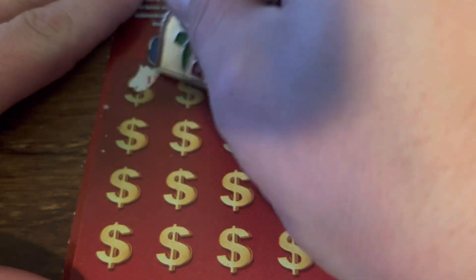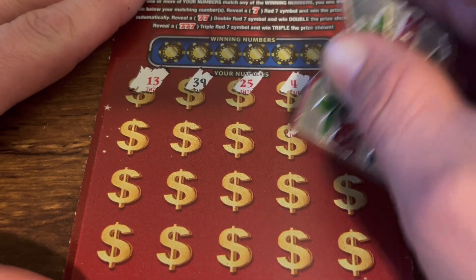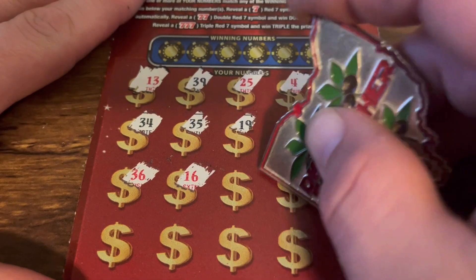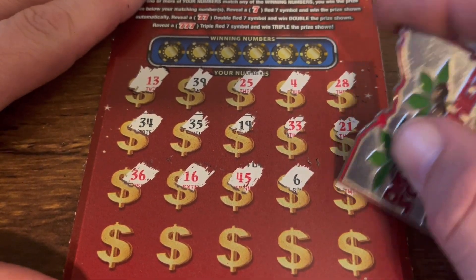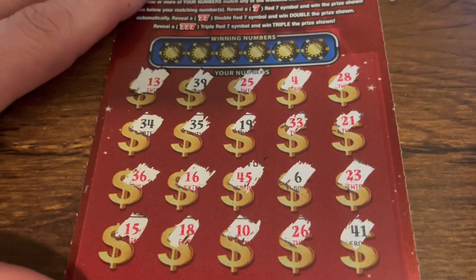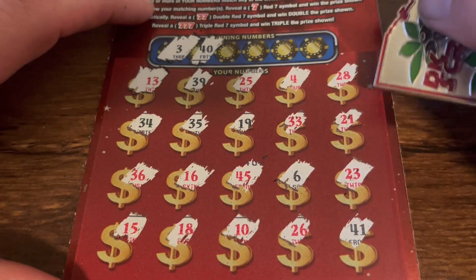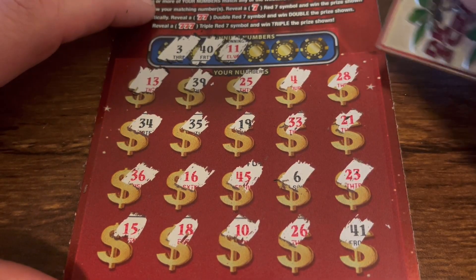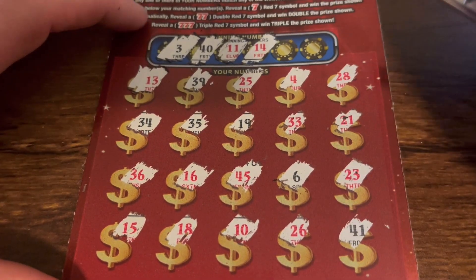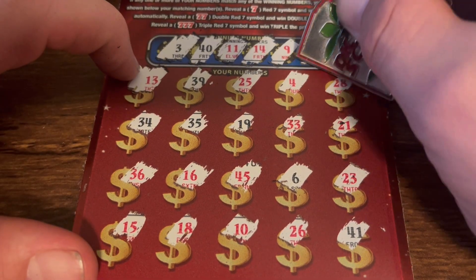Let's take ticket 43, do a symbol hunt why not. 13, 39, 25, 4, 28, 21, 33. 19, 35, 34, 36, 16, 45, getting all the fives — 23, 41, 26, 10, 18, and 15. A 3, we got a 4. 40, we got 39 and 41. 11. We got a 10, 14, we got 13 and 15 — niner for one off — and 38, we got 39.